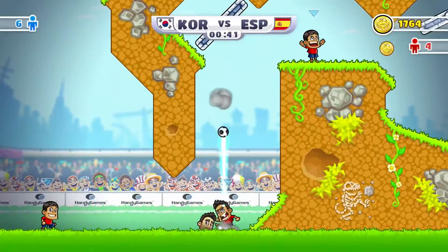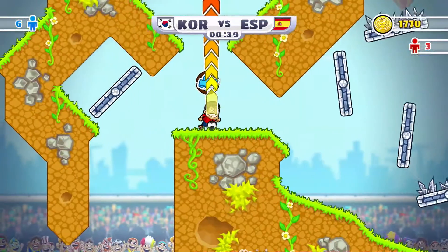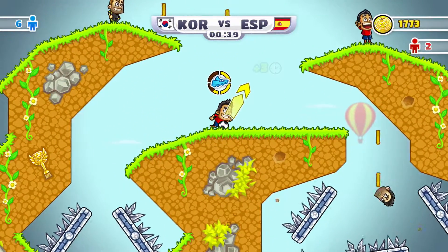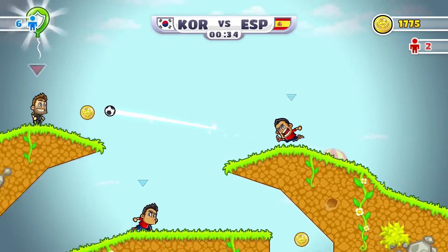Get the ball to the guy on top by using the rotating platform. Shoot it over to that other guy to kill that guy. Make sure it's all straightened out when you're shooting, and then pass it on to the top guy there.